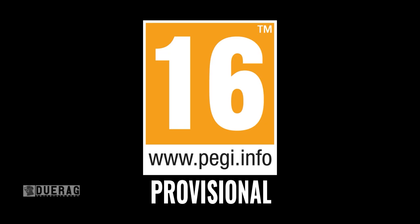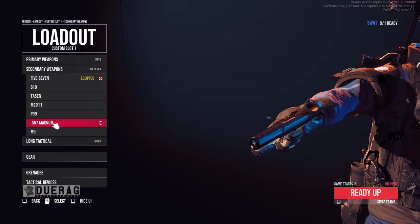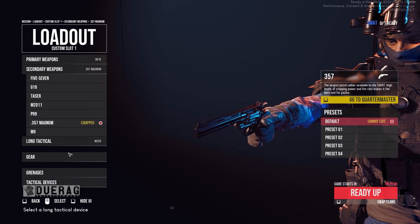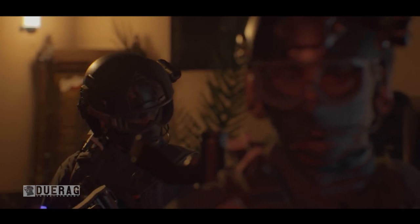PEGI 16 — according to a website I found, this rating is applied once the depiction of violence or sexual activity reaches a stage that looks the same as it would in real life. The use of bad language in games with a PEGI 16 rating can also be more extreme, while tobacco, alcohol, or illegal drugs can also be present. But is this the right rating for human trafficking and killing kids? Let me know down in the comments.